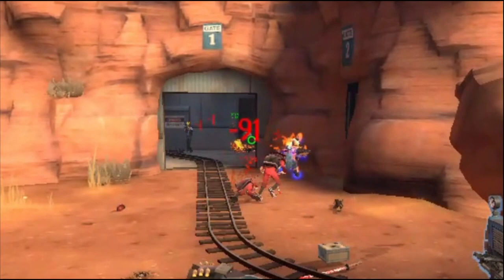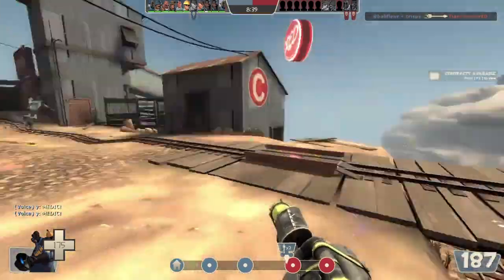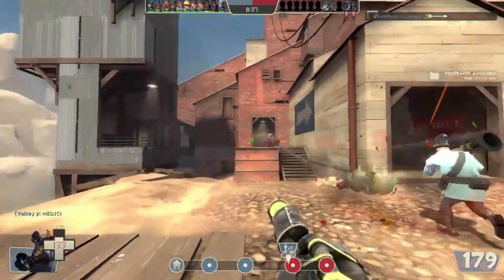This is the Pyro class using the combo pyro loadout. The loadout includes the Degreaser, Flare Gun, and the Extinguisher. Today we will look at the strengths and weaknesses of this loadout in a loadout review.